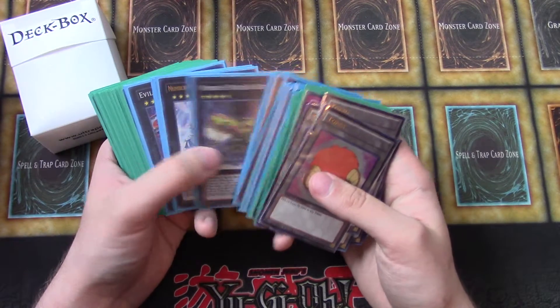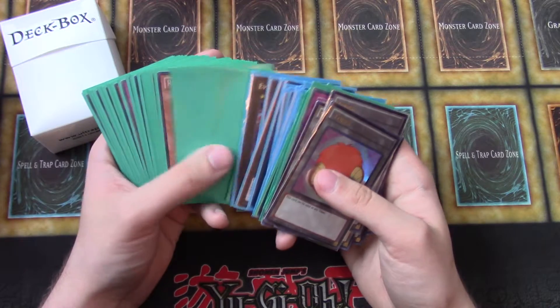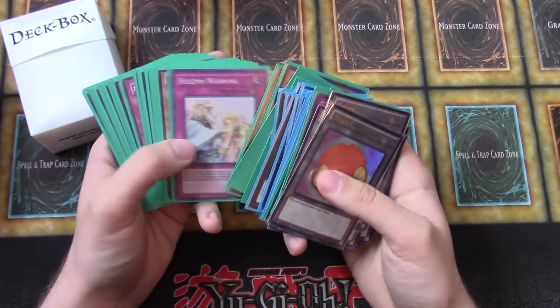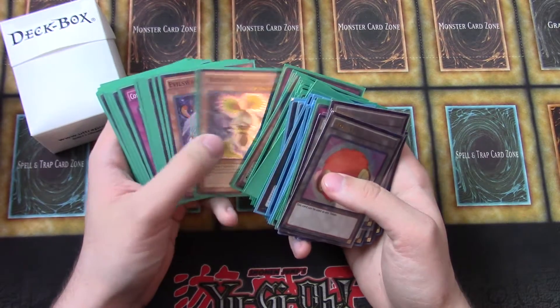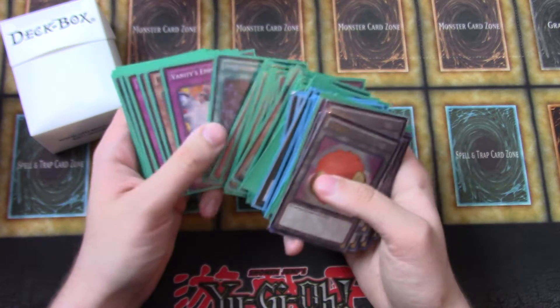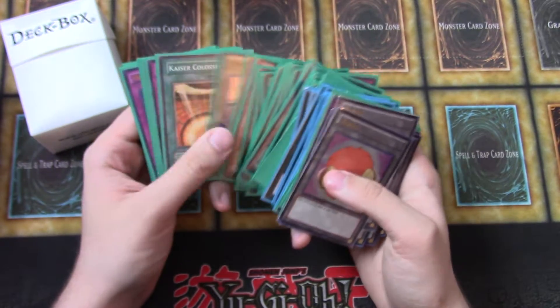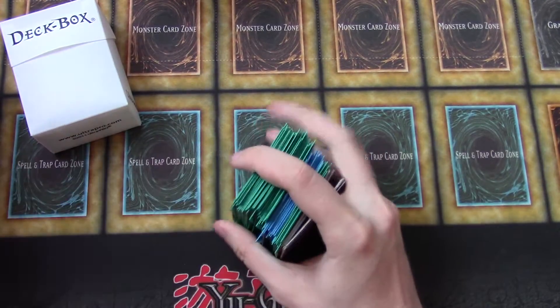Believe this one was the Evil Swarm deck. There's a Rebellion Dragon there, a Rescue Rabbit. Basic Evil Swarm back here — can't really mess it up. All right, so that's it for that deck.